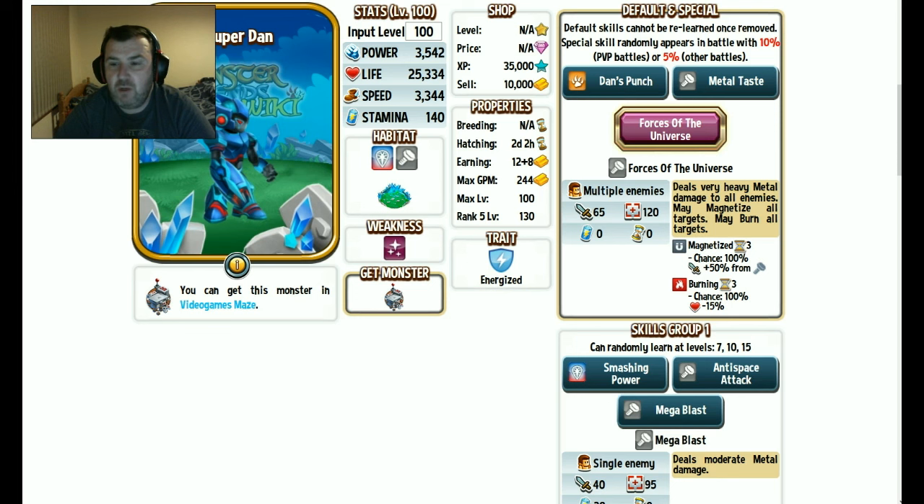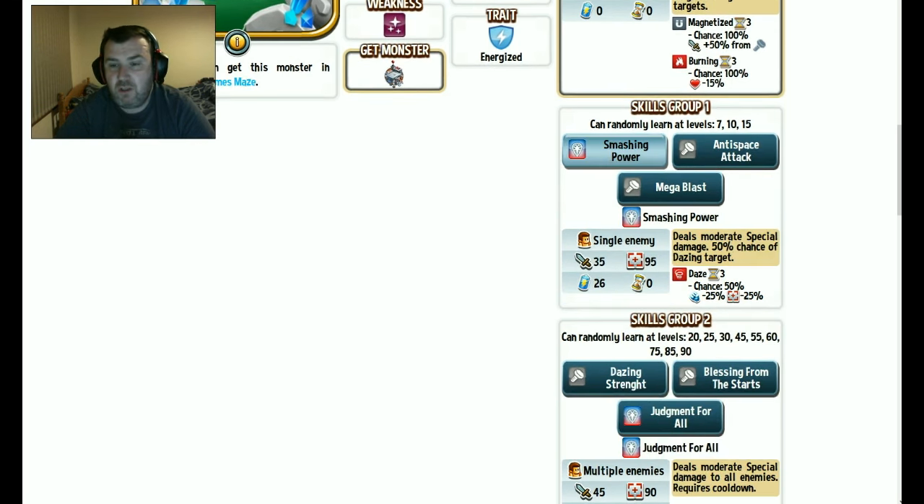His special deals very heavy metal damage to all enemies, may magnetise all, may burn — so it's a good special. First skill: moderate special damage with a 50% chance of dazzling the target. He appears to have lots of 50% chances. I tend to stay clear of that — I tend to go for the guaranteed move instead, because there's more chance of hitting.